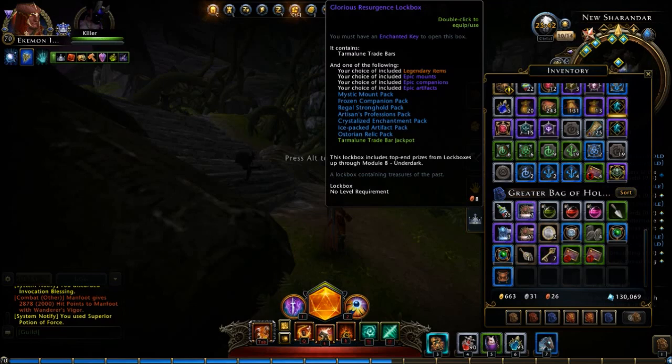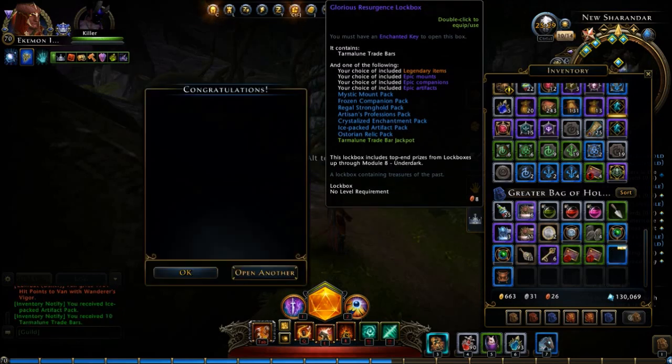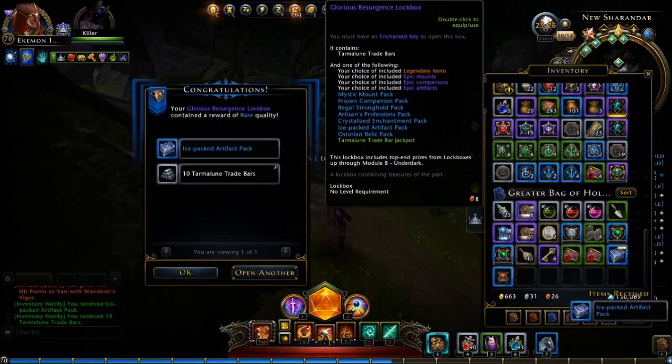We've got resurgent lockboxes — a bunch of these again — so we'll hope for something good and see if we hit the jackpot, because you never know what you'll get. Here we go, number one: ice packed artifact pack and 10 Darmaline Tray Bard Bars.